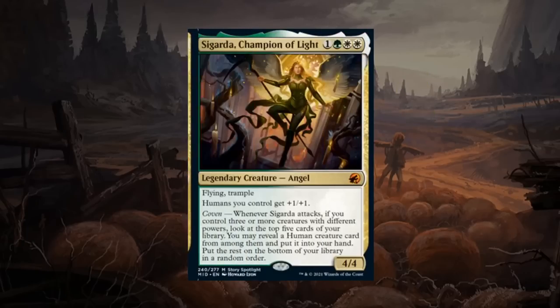Sigarda, Champion of Light is a four mana 4/4 legendary angel mythic with flying and trample. Humans you control get +1/+1. This is a powerful green-white card that comes with the Coven keyword — whenever Sigarda attacks, if you control three creatures with different powers, look at the top five cards, reveal a human creature card from among them, put it into your hand, and the rest go to the bottom. Just a very efficiently costed creature that pumps the team and can potentially provide card advantage. Sigarda doesn't quite get to S tier, but if you open a pack with Sigarda pack one pick one you're probably taking it. Sigarda gets an A at the very least.